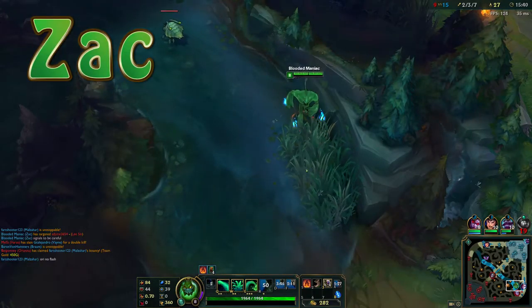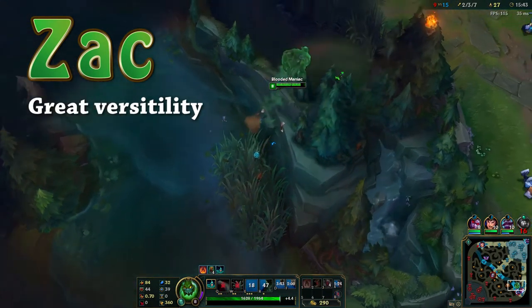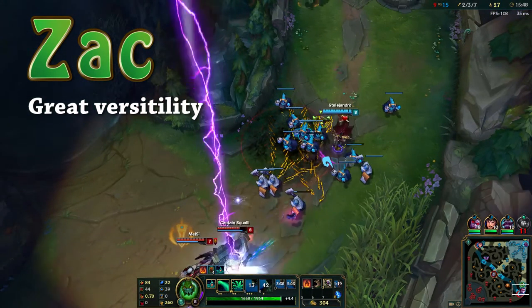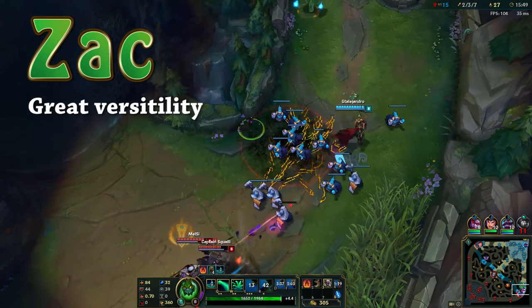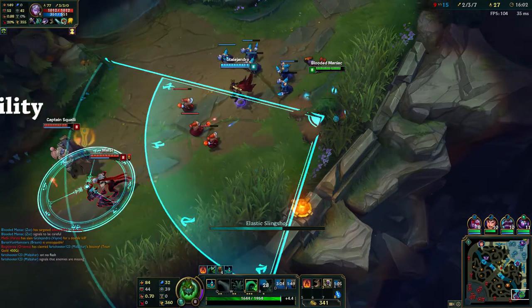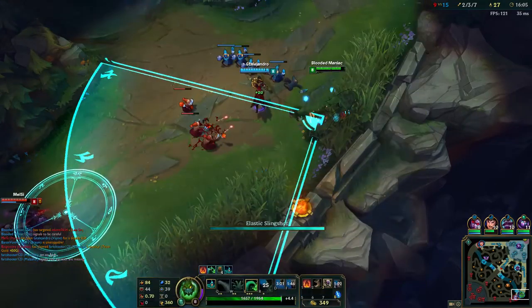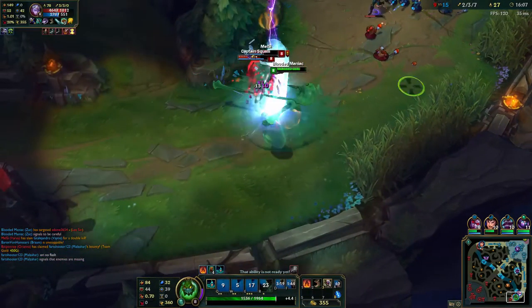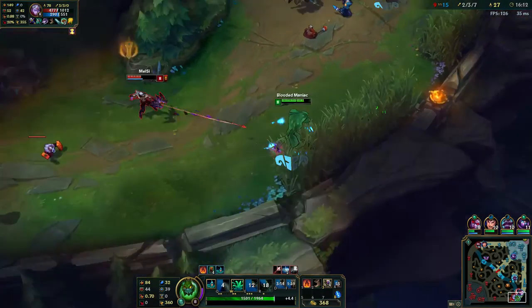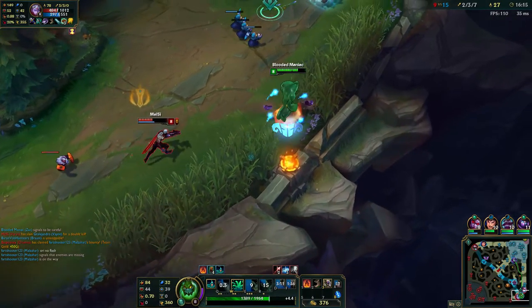Why aren't people playing this guy? He's probably one of the most versatile champions you can play. You can play him pretty much everywhere except for carry — top, mid, jungle, or support, it doesn't matter. He can either be a 5k full HP unkillable supertank, or he can be an extremely burst all-in full AP mage with 900 AP. It's his kit that allows this. He has a good combination of gap-closing, early game damage, and hard CC, and combining this with his passive makes him one of the most unique champions in the whole game.